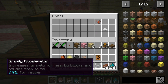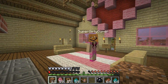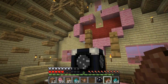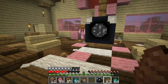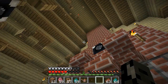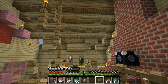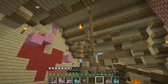The gravity accelerator increases gravity for nearby blocks and causes them to fall. In the house this will cause the ceiling to fall down. I think you just put it down. Oh my goodness, the ceiling's starting to fall! I wonder if the whole thing - I'm gonna put mine up here higher up. I'm falling in a hole! For trolling someone - imagine if you put this in a dispenser and when someone steps on a pressure plate it comes out and places on the ground.